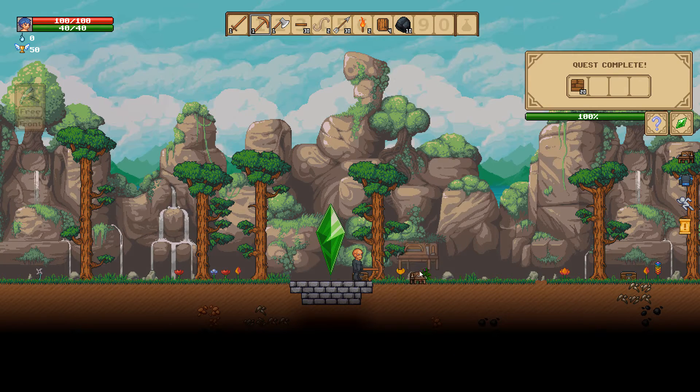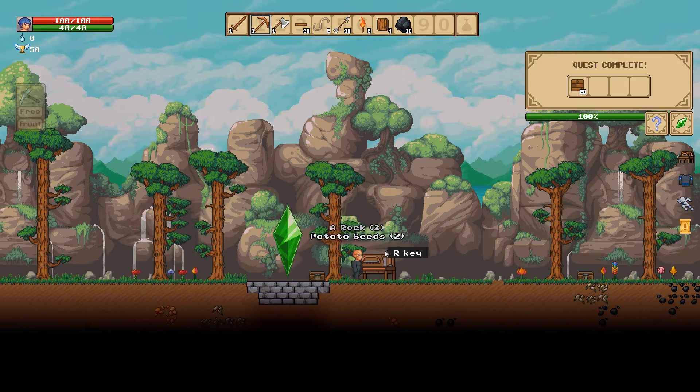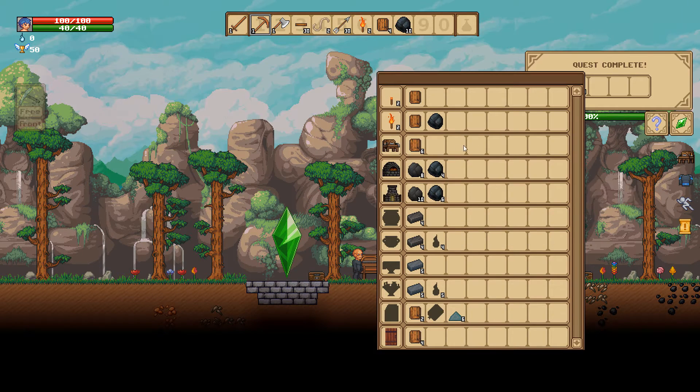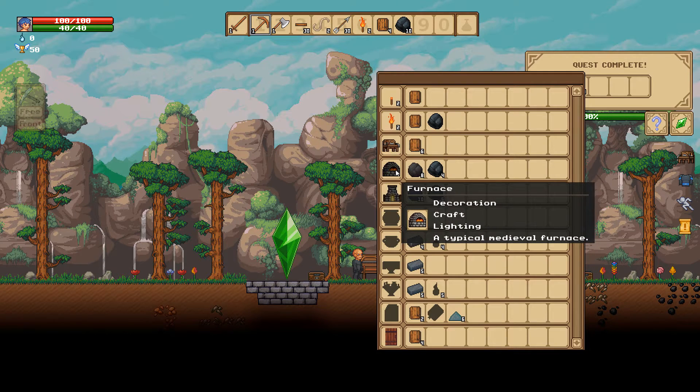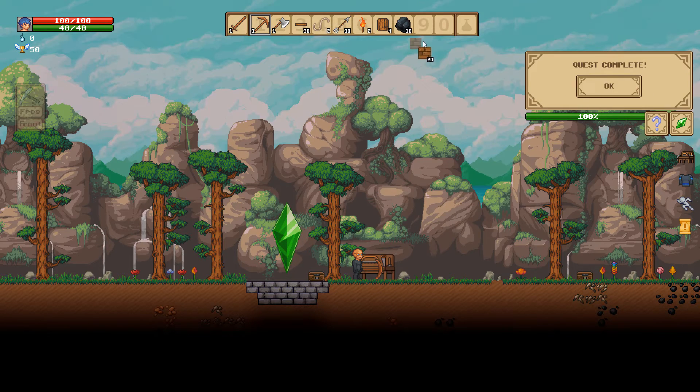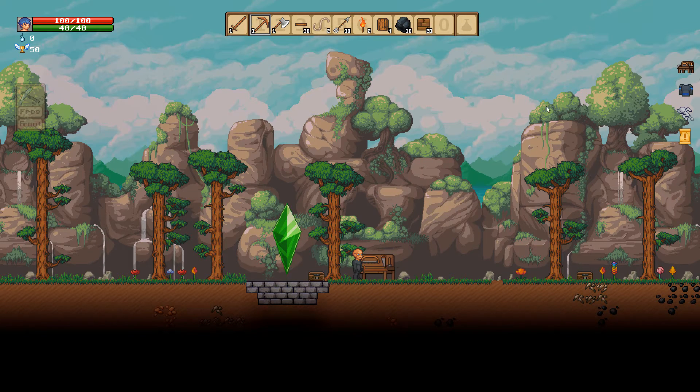We place the advanced crafting table and get some rocks, flowers, and seeds as a reward. Press R to access it and we can craft more things. Some items are grayed out — I haven't found the blueprint yet — but here's some more familiar stuff. Quest complete, and we got some wood boards.